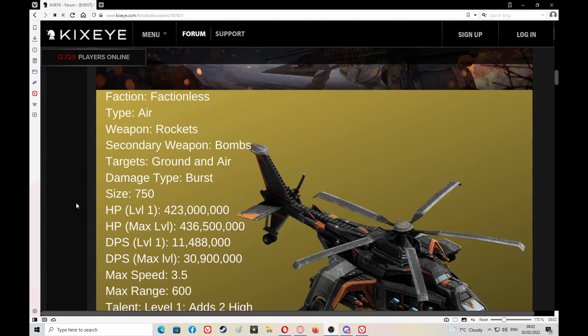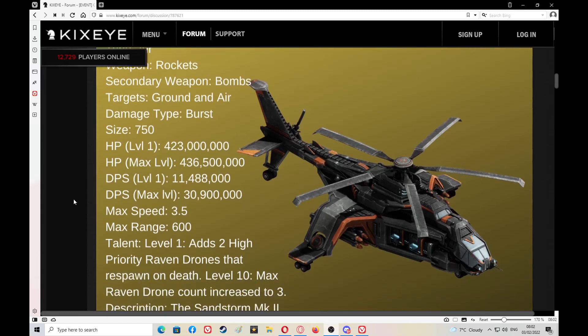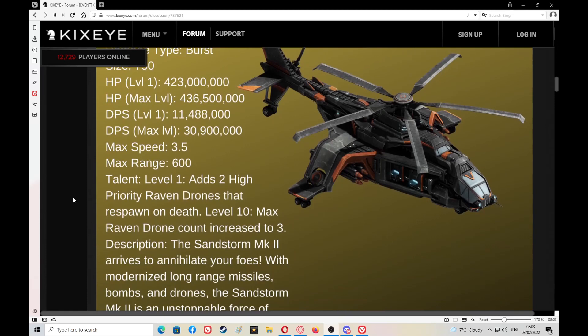Burst size is 750 — a little bit too big, I thought they would have made that a little bit smaller, but it's the same as a standard air Sandstorm. Health points — I'd say it's going to be half a billion. Hit points at level 1 is 423 million; at max level it's 436,500,000 — not a great jump. DPS at level 1 is 11 to 11.5 million give or take; DPS at max level is nearly 31 million. Max speed is 3.5, which isn't slow. Max range is 600, which is quite good.